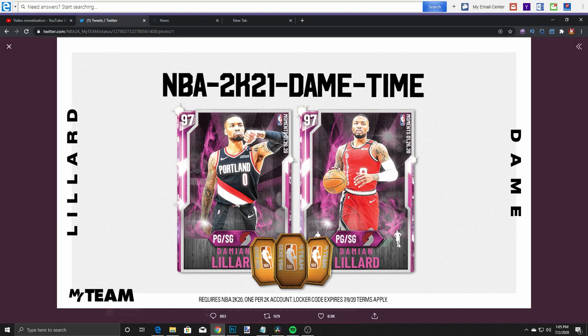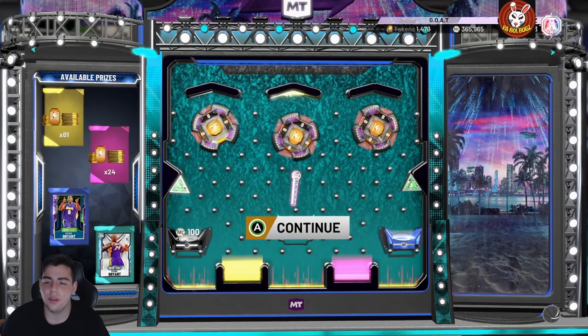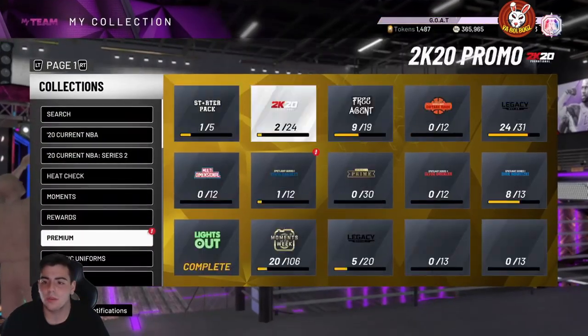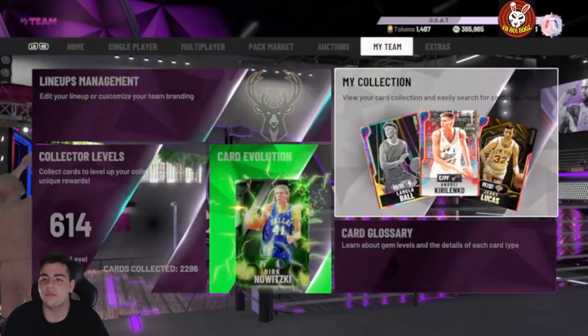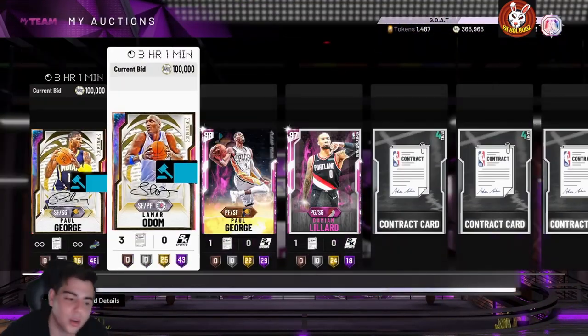So that's code number one, and the next codes we're gonna throw up on the screen. We did just get an amethyst Kobe for free, so three new locker codes we're gonna put up on the screen. And yeah guys, that's all we got for the video — stay tuned for more content, hope you guys did enjoy, have a good one, peace.